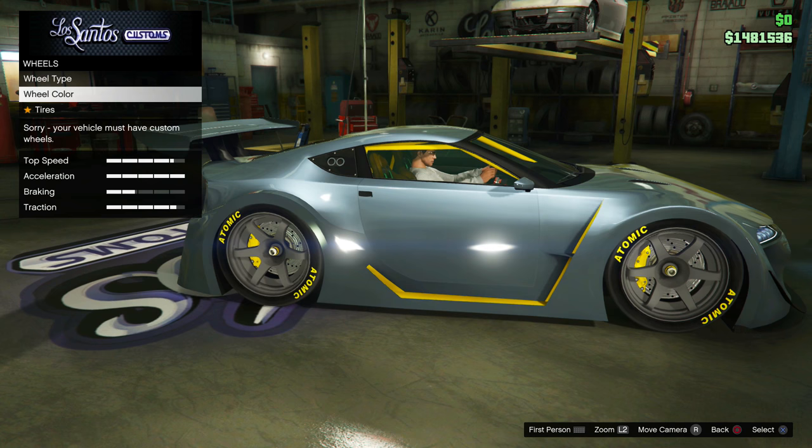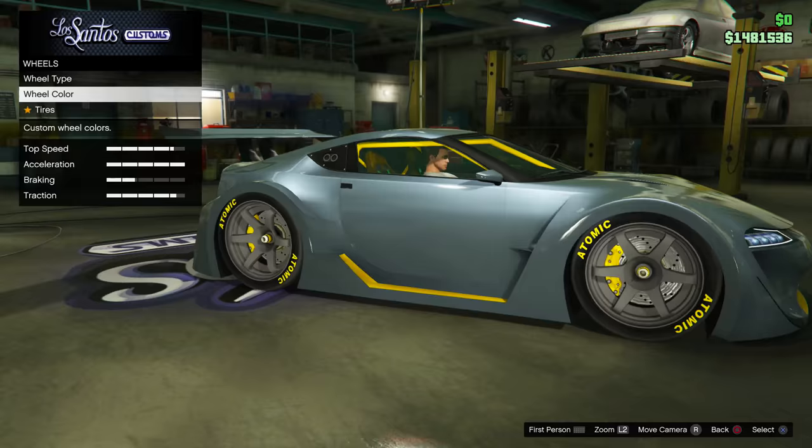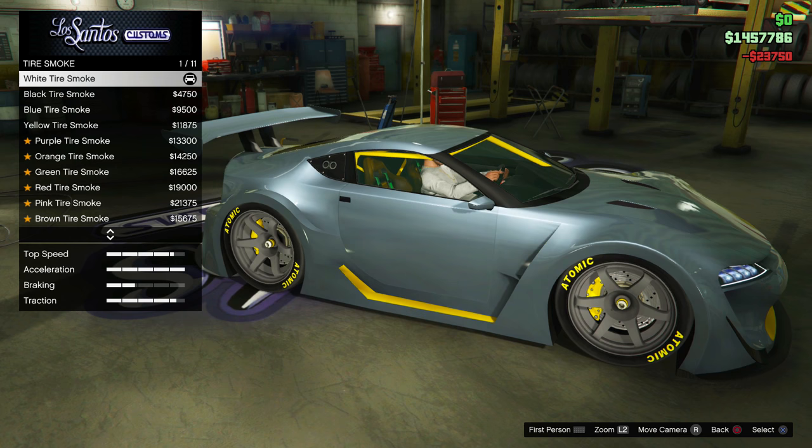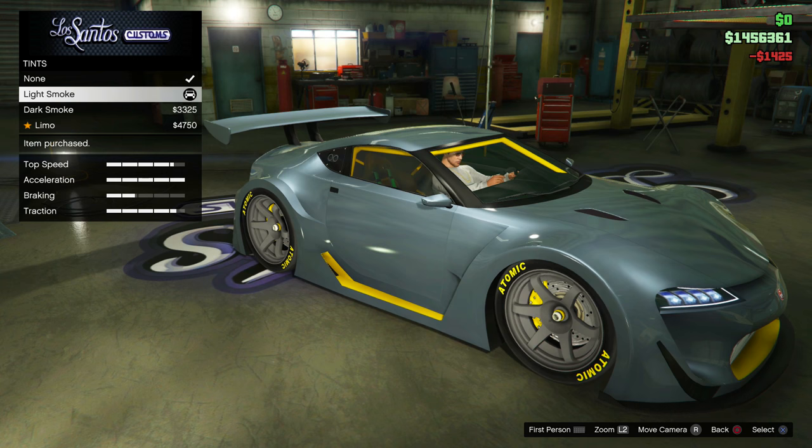I'm really annoyed that you can't change the wheel colour of stock wheels — it's such an annoyance. I don't know why we still can't do that in the game, but yeah that's one of those annoying things. We can't do tyre design. We'll do bulletproof tyres. We could do tyre smoke — I don't think I'll bother for now. And then we'll finish it off with some light smoke on the windows. Yeah, that's it — pretty much done for the ETR1.